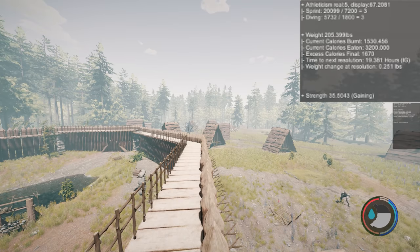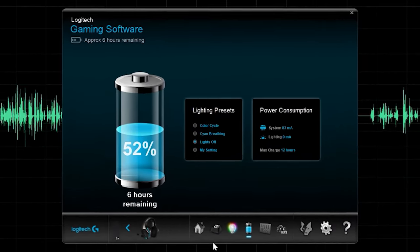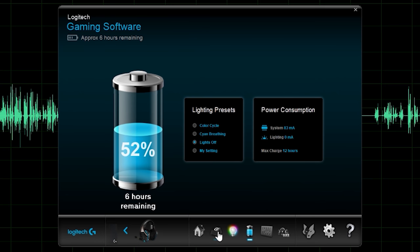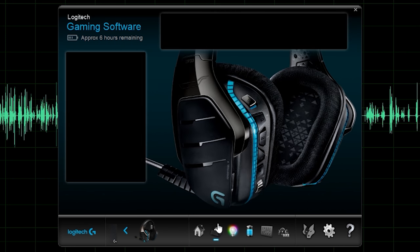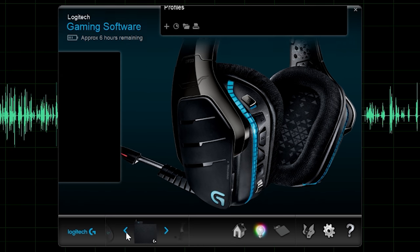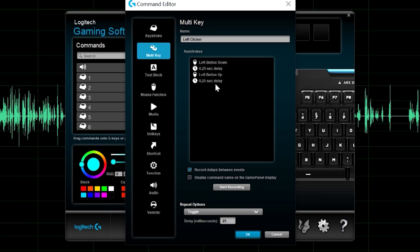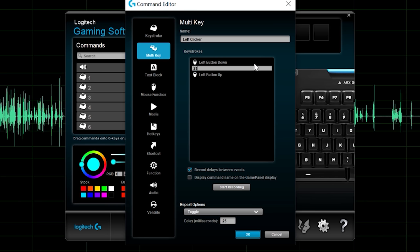I'm going to stop that. Strength is still going up. This feels really slow, so what I'm going to do is customize my G keys for The Forest. There's a long delay in there - that's probably why it's playing up.